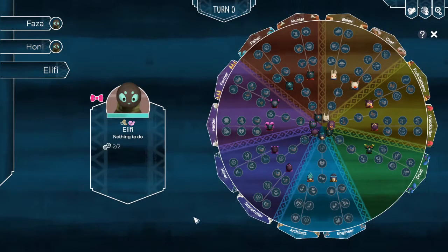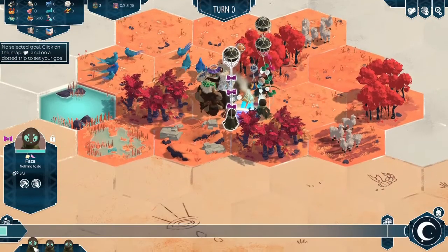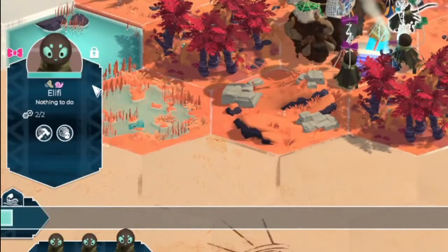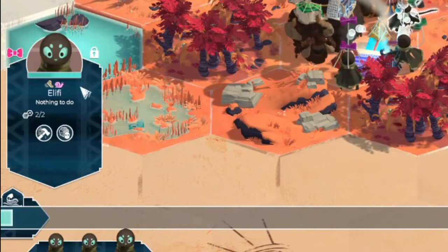Just like in our first episode where one of our characters had Elitist and could not harvest anything, these traits can massively affect your gameplay. Check these traits in the wheel screen, or you can see the traits over the characters simply by their character select screen.